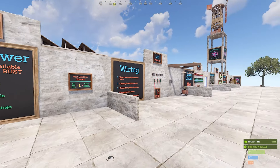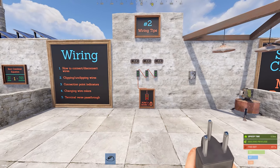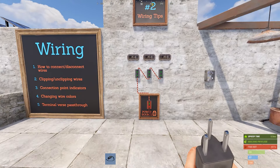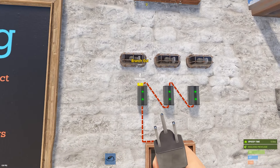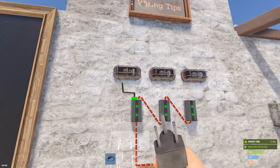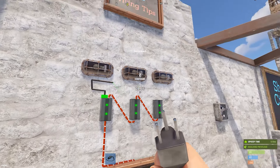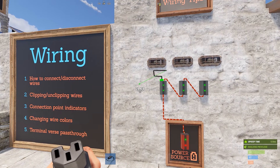Next are general wiring tips. From a PC perspective: left click to attach a wire and connect it to stuff. To disconnect something, you can hold right click on the wire and remove it entirely. You can also clip the wire — just left clicking however you want it hooked up. If you connect somewhere accidentally, tap right click and it will unclip it from the wall.